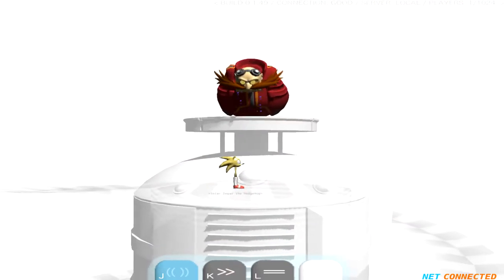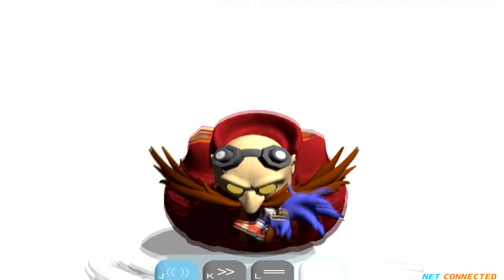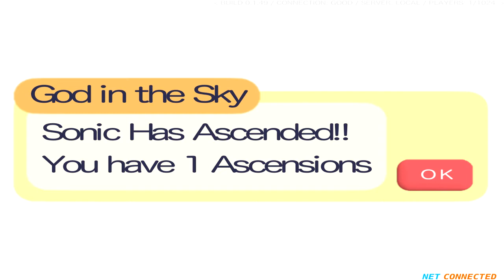Eggman — what do you want? Don't eat me. Are you gonna eat me? I'm actually Sonic now. God, in the sky — Sonic has ascended. I have one ascension. In the Chao garden, if you go into the Chao home there's a list of people with ascensions, and I thought okay, this is just like experience points for something. But Sonic had like five hundred thousand.